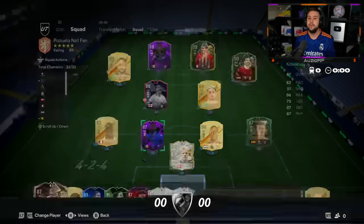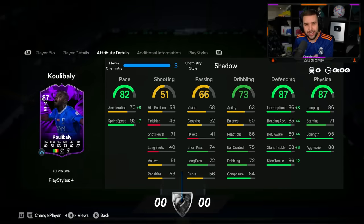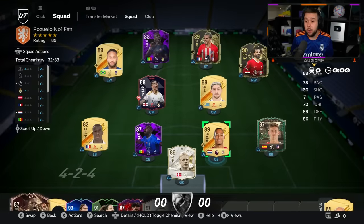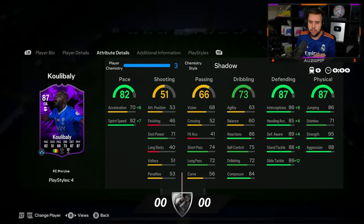Koulibaly, Virgil van Dijk. Just take a second and look at this Koulibaly card — 99 sprint speed, 78 acceleration. I've been hearing a lot of things about his acceleration being so low that he's going to be unusable. But Virgil van Dijk has 66 acceleration and he's the best in-form centre-back in the entire game. The gold card is still top three in my opinion. This Koulibaly card looks incredible — 95 strength, he has the whole lot. I've stuck him on a shadow chem style to max out the sprint speed, so he shouldn't be getting outpaced.